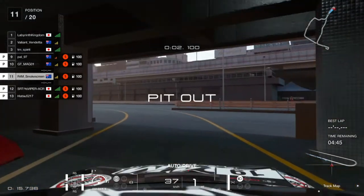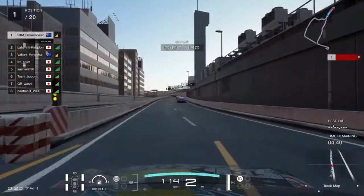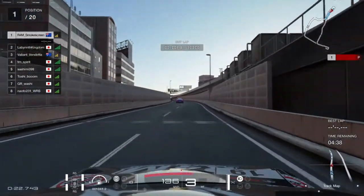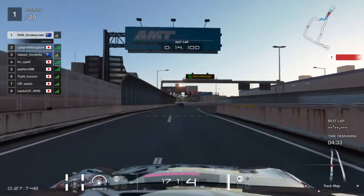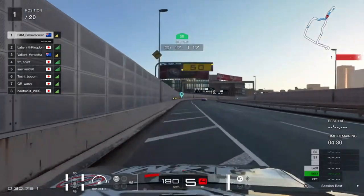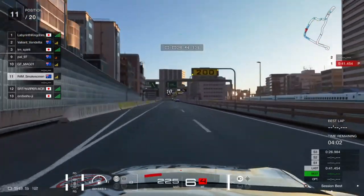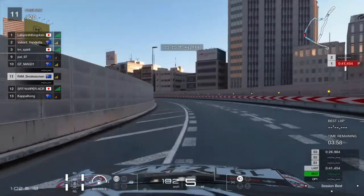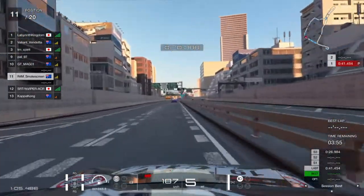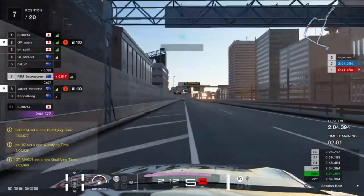We're going to go out for the qualifying session. Everyone comes out of the pits ahead, about five cars, all in each other's slipstream as the game automatically releases you. We come out behind the pack already, so we don't get a slipstream for this first lap. We'll just do a banker lap and see how we go. Coming through turn one we get really close to that apex — a decent turn one. We'll see what it turns out to be: a 2:04.3.